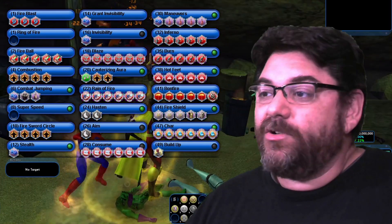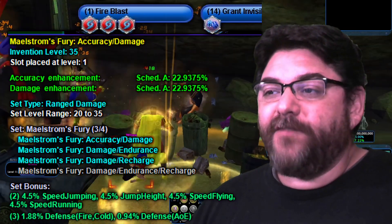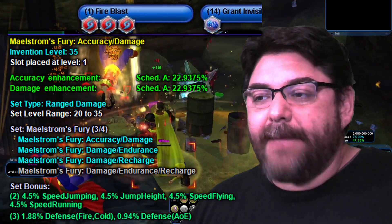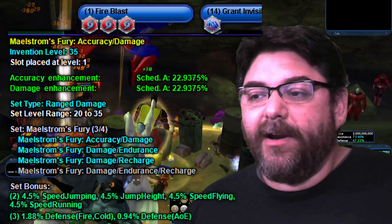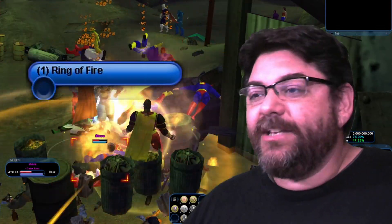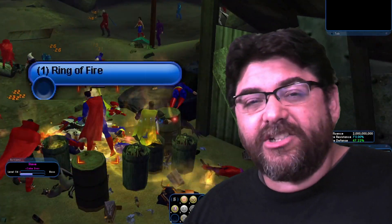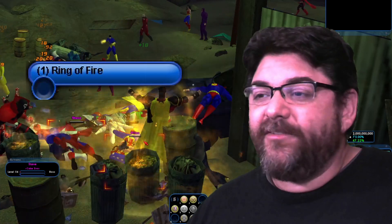So let's go ahead and jump into our Enhancements. For Fire Blast, I have Maelstrom's Fury — all but the Damage Endurance Recharge — primarily for that 1.88% Fire Defense. Ring of Fire, I didn't do anything there. If you want to use it for a debuff or single targets when you're trying to just clean up, it's up to you. I wouldn't even bother.